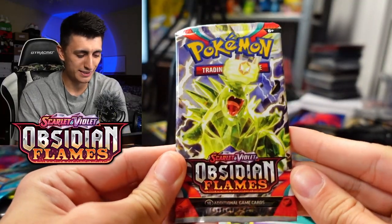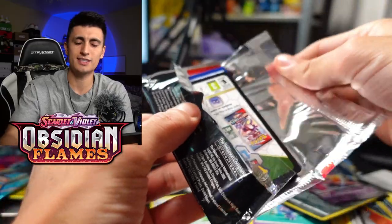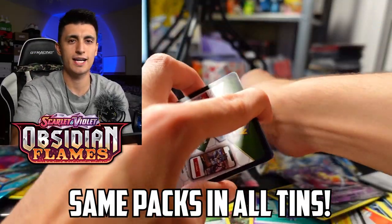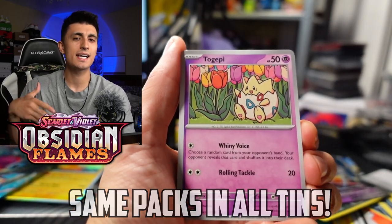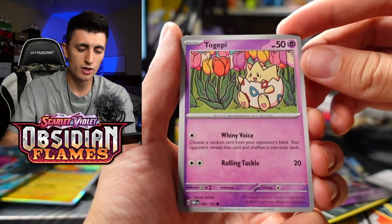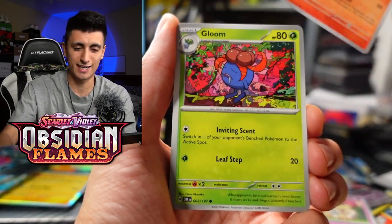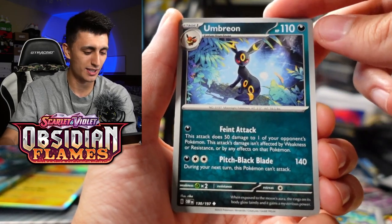One last pack — Obsidian Flames. I don't know if all the packs are the same for the Paldea Powers tins, so I'll have a pop-up on screen. Let me know in the comments what packs you get if they were different, or if you got some really good cards like I did today because this tin has been insane. Let's see if we can get a Charizard — with the luck streak we've had, I would not be surprised.